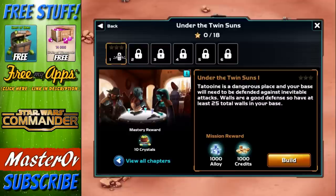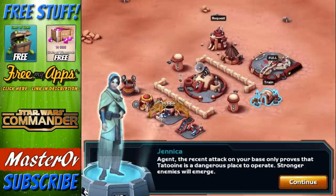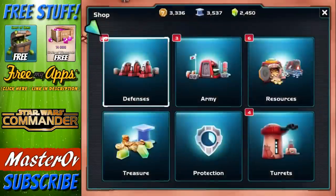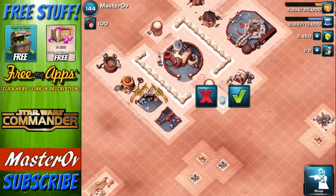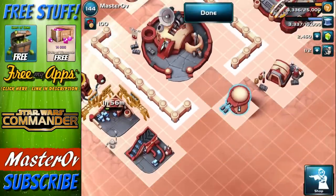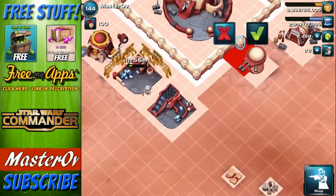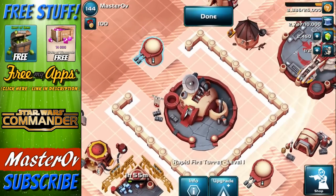Tatooine is a dangerous place and your base will need to be defended against inevitable attacks. Walls are a good defense, so have at least 25 walls. I like the way they actually talk a bit in this game. So we need to put some walls up - let's go buy some defenses. I really like the building system on this. It's really easy, it's quite clean, you can clearly see what you're doing, and the actual touch movements are really, really good.